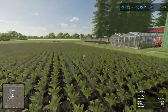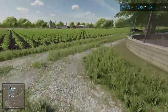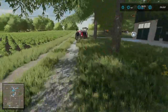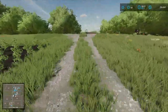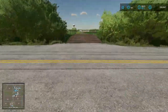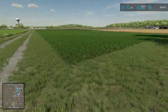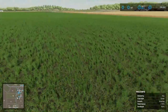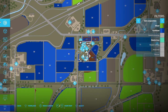Everything is fertilized, and I believe I have everything sprayed. So the only thing we have to do on the farm right now is to buy that other field of wheat. I did not get anywhere near enough from the contracts between episodes to buy that cotton harvester. This only says it's 50% fertilized, so I guess I have to go over this with some fertilizer.